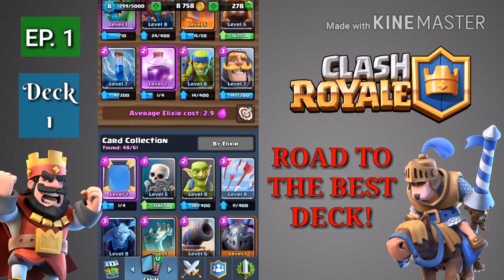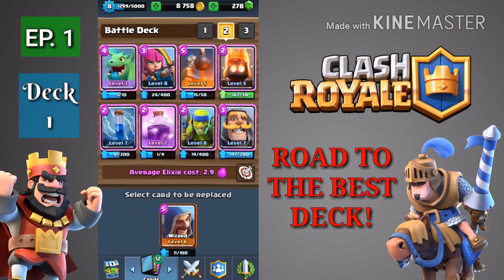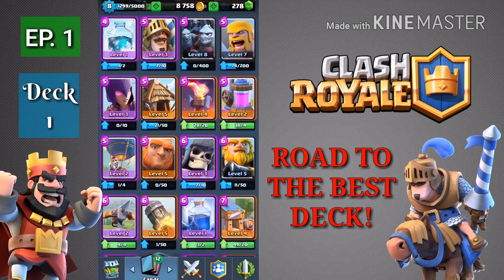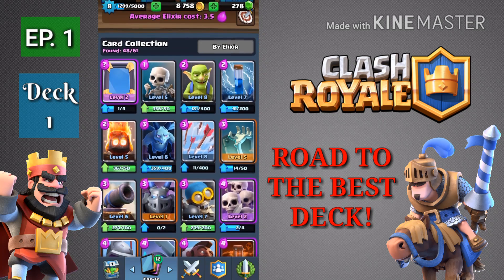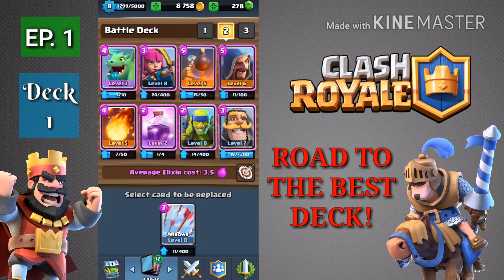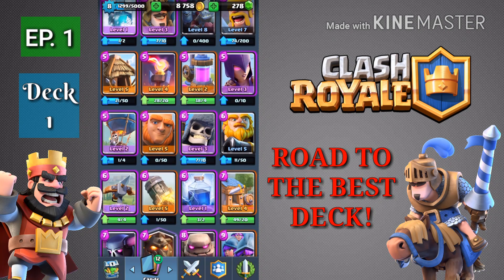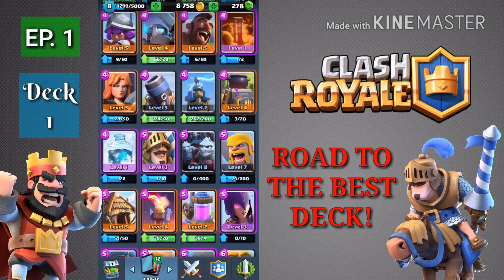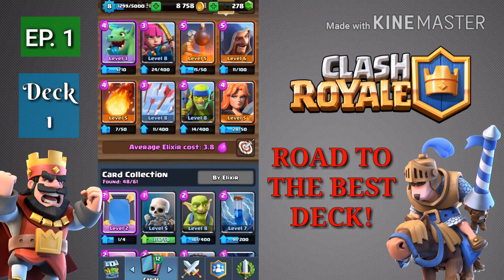We could upgrade our bomber — he's pretty good. I do like to have a tanky troop here and there, so if we could get wizards, I've fallen in love with them, they're pretty good. And what else do we want — fireball, we do need some spells and our fireball is pretty good, so we're gonna put that in. I think I want to throw in arrows for the rage. I like to keep it to a two-spell deck.